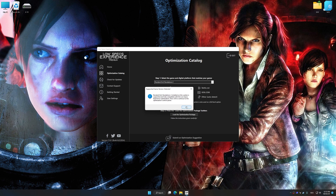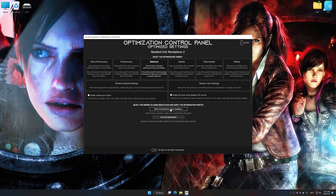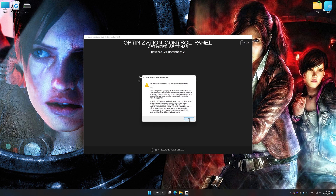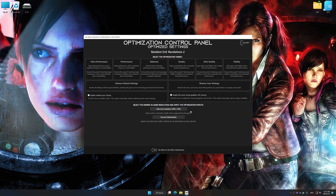Once the optimization control panel has loaded, select the desired optimization presets and the rendering resolution for the game. Feel free to experiment with the optimization presets and rendering resolution to see what works best for your system. To apply the optimization, press the execute optimization button and then start your game. Also, if you are unsatisfied with what you see, you can easily remove the optimization effects.